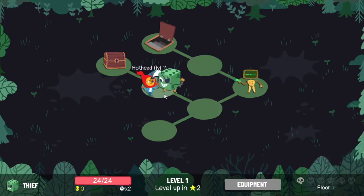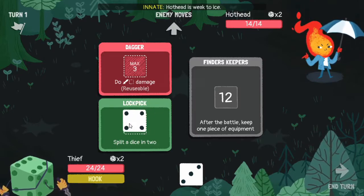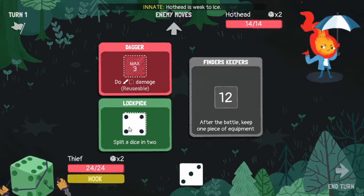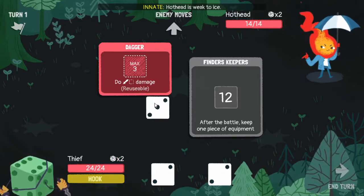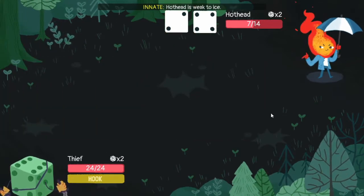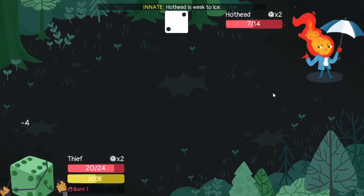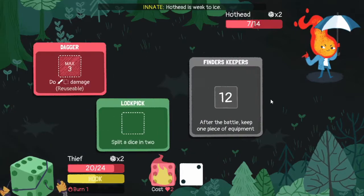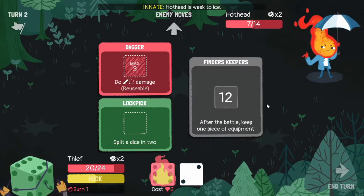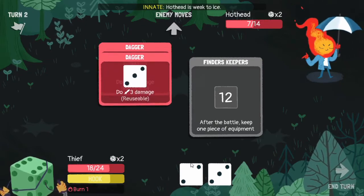So let's fight the Hothead here as our first battle. Dagger is pretty nice, so is lockpick, so what we can do is split this dice into two - which would be a three and a one, or two and two. Two and two works, so we can deal two or seven damage to him and just end that there. We get three and three and we win here.